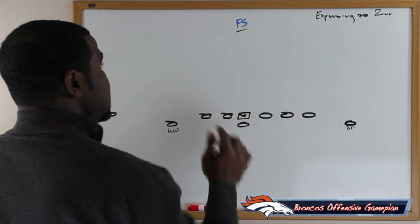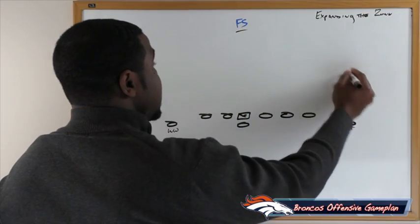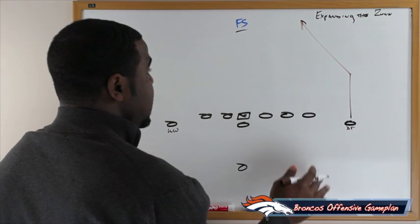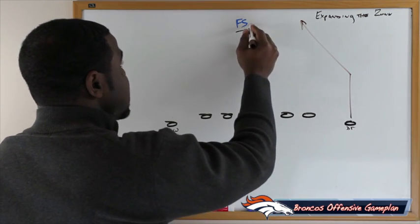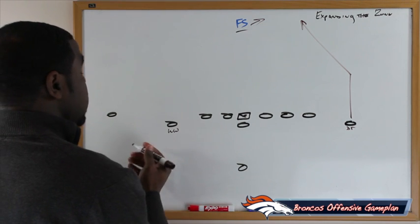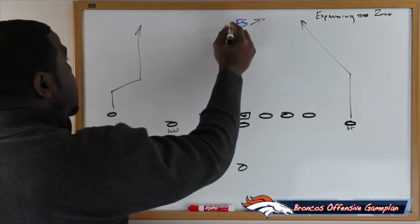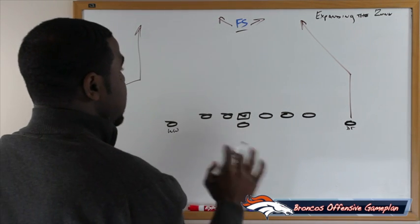We're going to put Earl Thomas in a situation where he's going to have to make a choice. With Demarius Thomas, we're sitting him on a post — with his speed and athleticism, that could be a situation where Earl Thomas could jump that route. And on the back side with Eric Decker, we're running a sluggle, which is a slant and go. That could also put Earl Thomas in a situation where he has to make a choice.